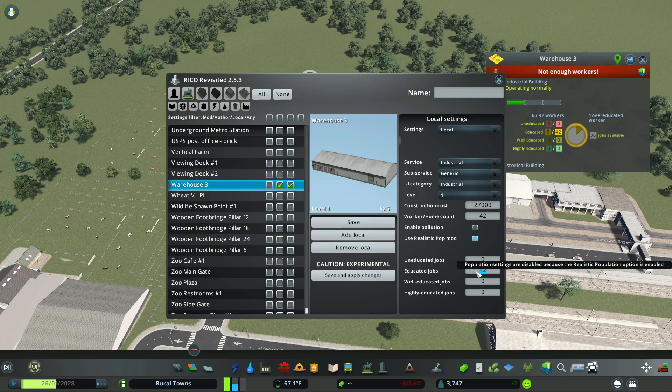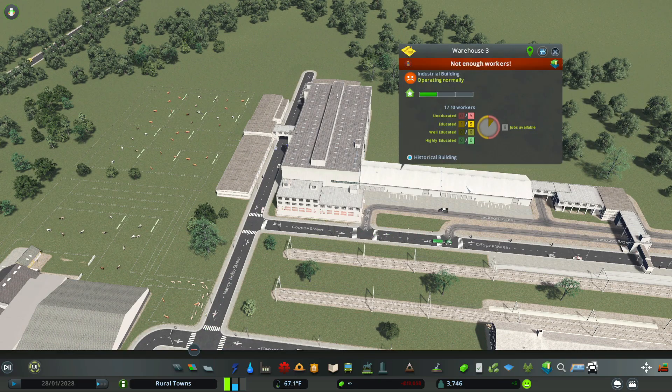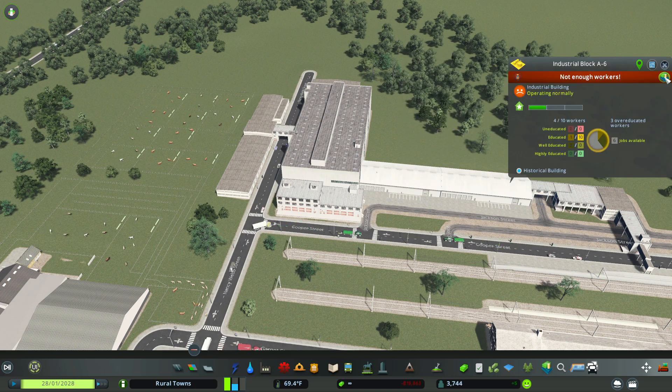Then simply change the number to what you want. I'm going to make this building 10 workers total. Then click Save and Apply Changes and you're done. We only need 10 workers for this building, and all buildings of this type in your current game will have the changes you made.